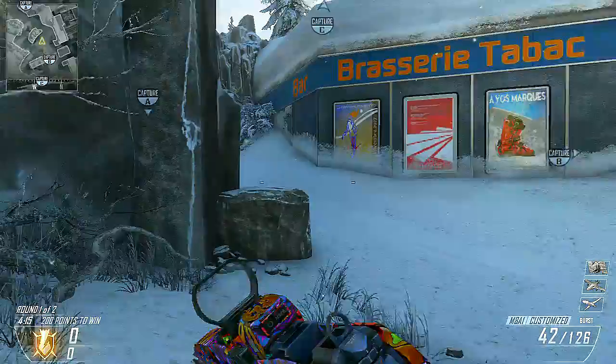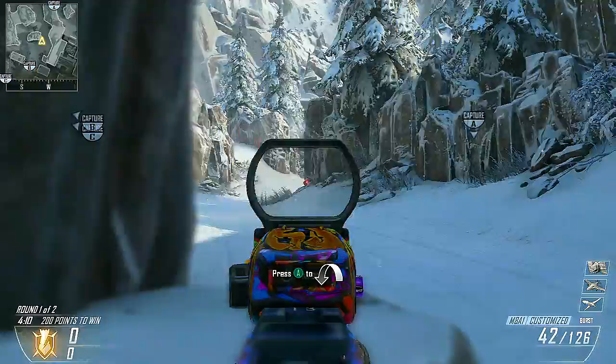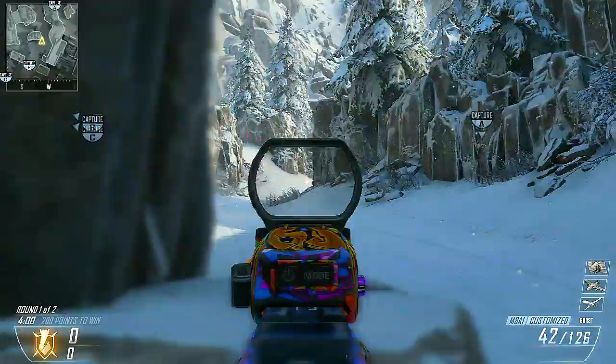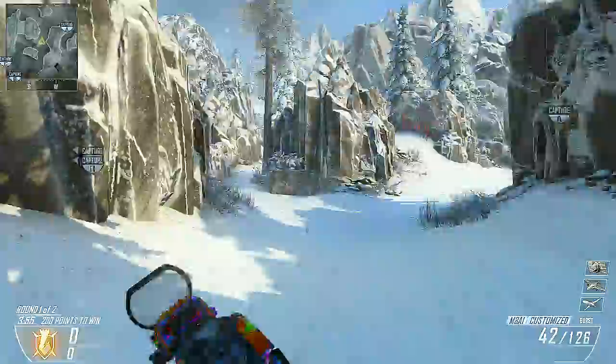What you're gonna look for is when you turn this corner, you're looking right here — you're gonna strafe out, look up into the window, and then immediately sprint. Don't stand out in that area too long because you're really vulnerable and out in the open. Always try to get into this area right here.